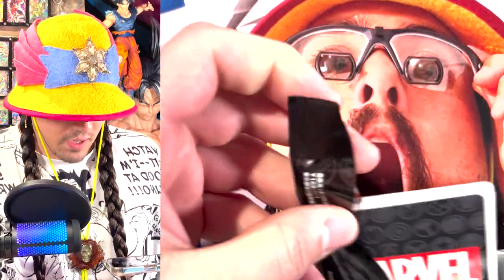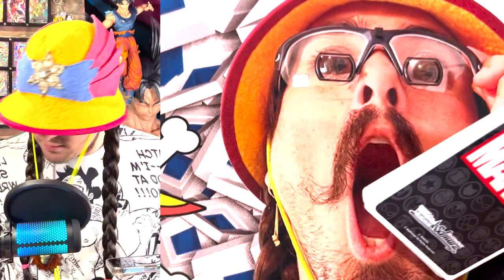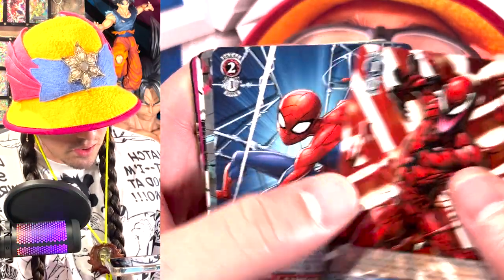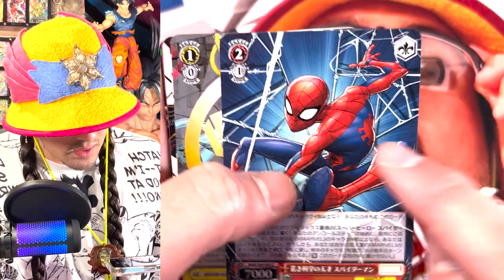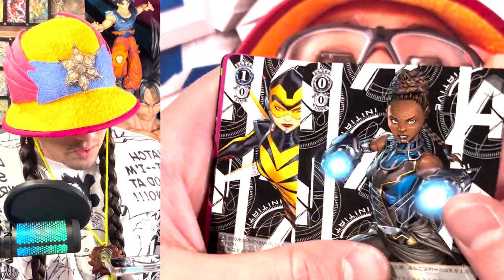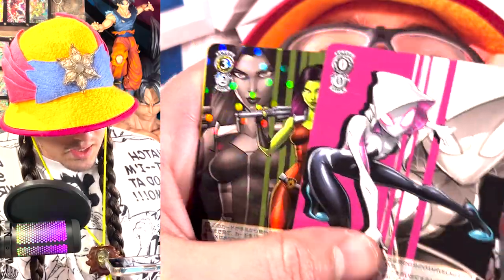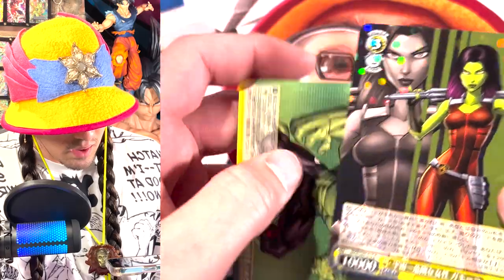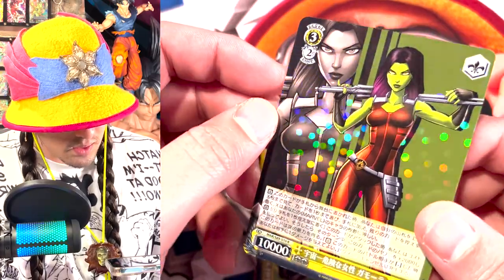Thanos finds a really catchy beat and snaps his fingers — nobody ever should have danced to that song. Carnage! That is a sick Carnage card. Spider-Man — I like this, the art is really good. The cards feel pretty good, but I'll be honest — I think this foil thing is exciting the first time you see it, but I would like a little bit more. I would like something better than this. Fire Emblem is still taking the cake in terms of foiling, and Dragon Ball Super card game definitely wins in terms of opening packs and getting shiny stuff.